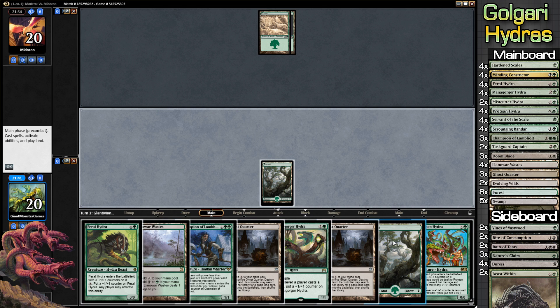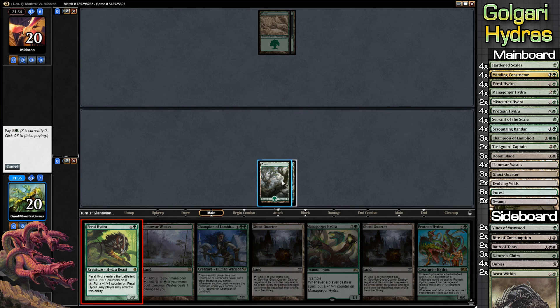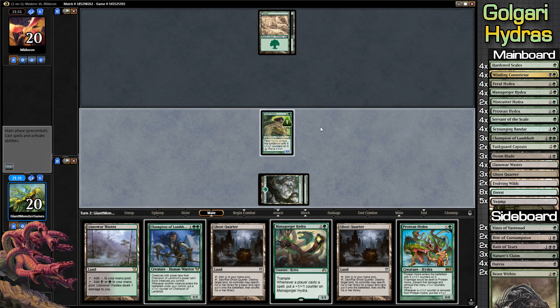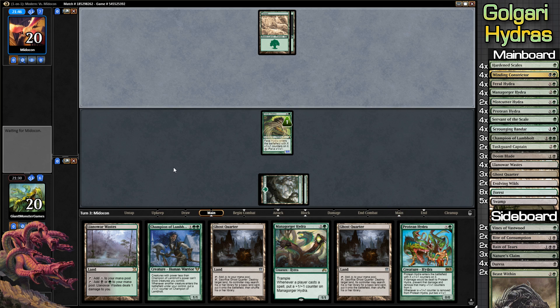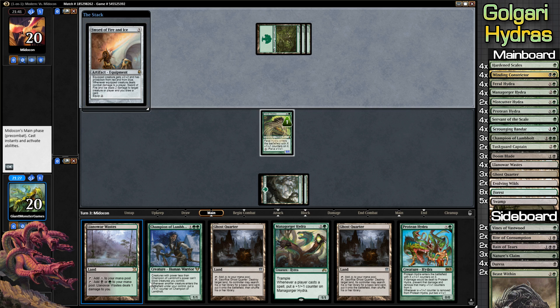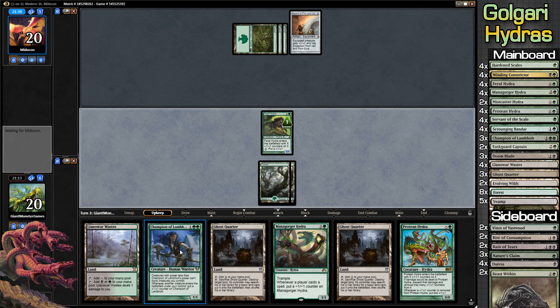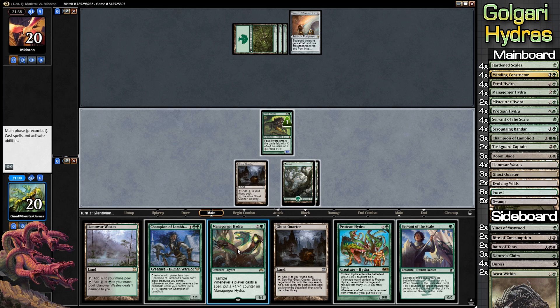Progenitus Hydra is super rad as well, but the problem with it is it's going to come out with one counter and we're not going to be able to make it bigger, so it's not going to do much. We'll play Feral Hydra for one to get a threat on the table, then we can play Mana Gorger Hydra and then Captain of Lamholt. Actually, the big problem with Captain of Lamholt is that our opponent is playing a combo-y kind of deck with really big creatures, and Captain of Lamholt prevents weenies from blocking, not giant creatures.